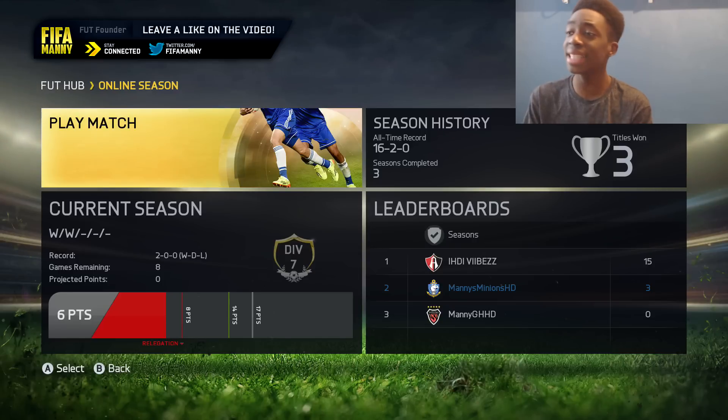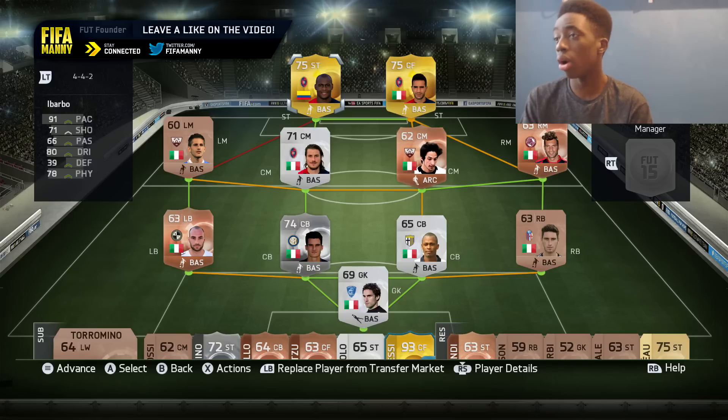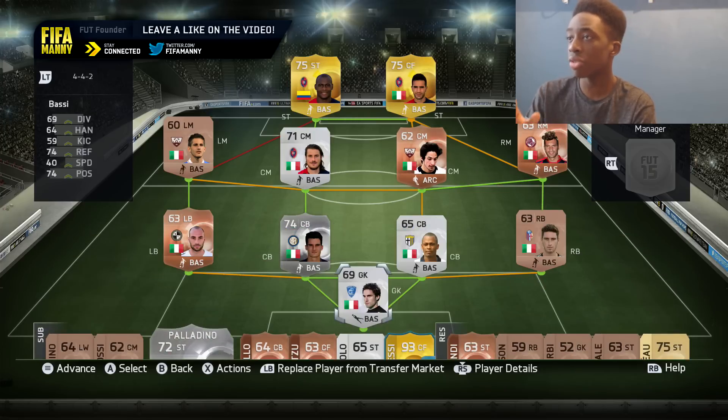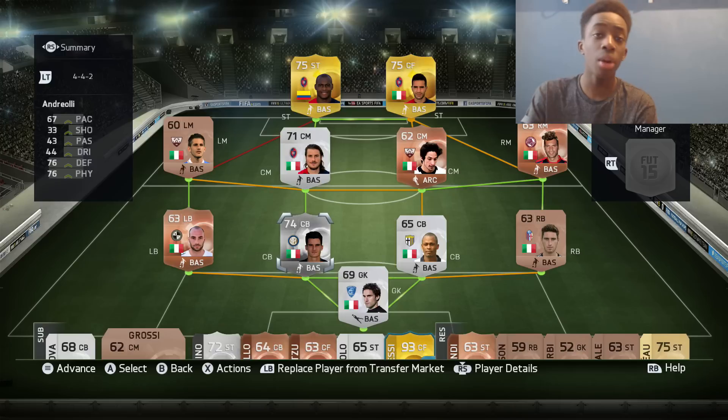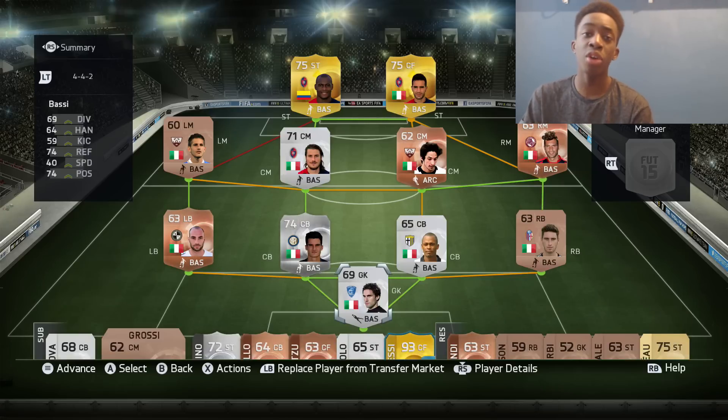Yo, what's going on guys, Manny here. Today we have episode 11 of Manny's Minion Series 3. We have a very insane upgrade — someone you guys will know very well. In the last episode we won two games in Division 7. So far we are unbeaten in the whole series: 16 wins, two draws, and zero losses. The upgrade is Victor Ibarbo — replacing Paladino. So now we have Ibarbo and Sal up front, a very sweaty strike force. Also Andrioli is in for Terra Nova, and Scott Sarella is back in for Grossi.